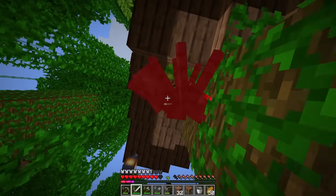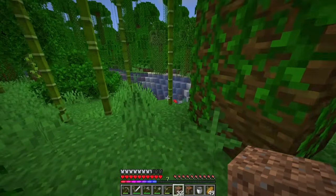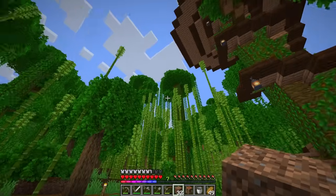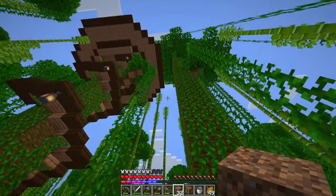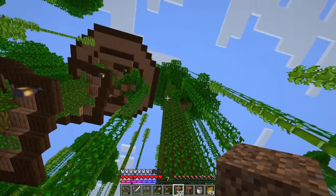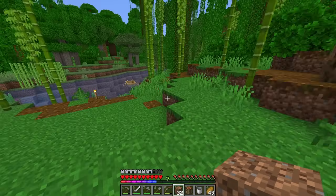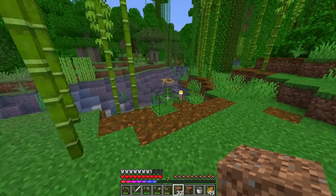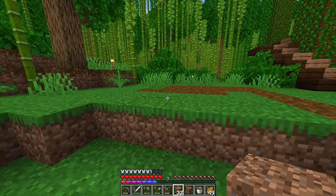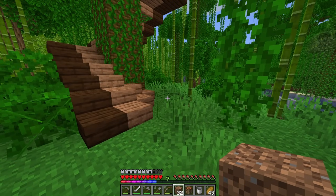Now that we're down here I do want to do a little bit more on this level. The majority of the base is going to be treehouse style, going from tree to tree. The next thing will be right here — I'm not really sure what I'm going to put there, but I'm very open to ideas. Down here I want to do some pathing, and I also want to start with a little bit of crops.